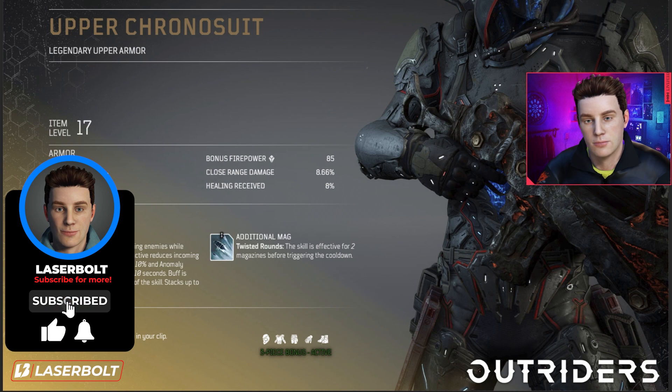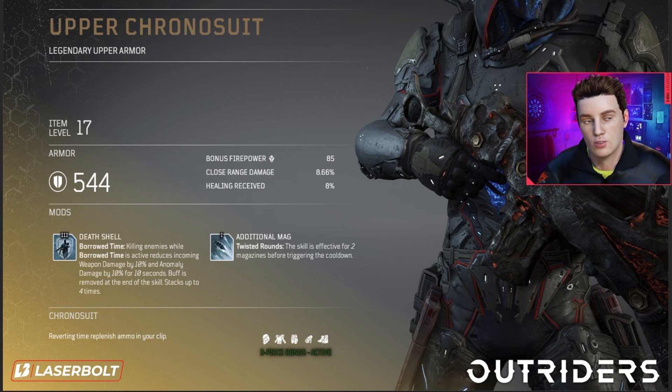For the legendary upper armor, we're getting again 85 bonus firepower, 8.66% close range damage, and 8% healing received. Once again, really important — the pattern continues with close range damage and healing synergy across the set.